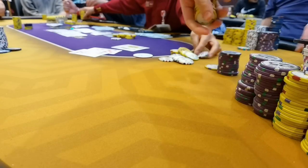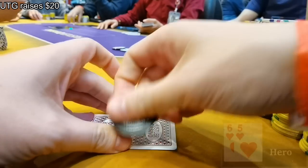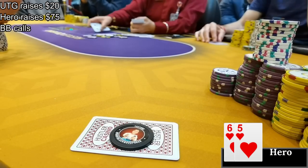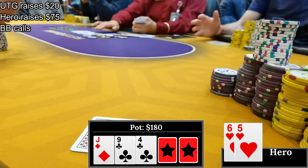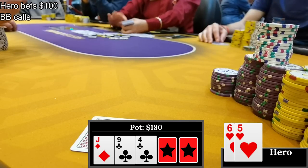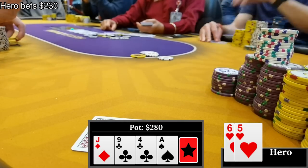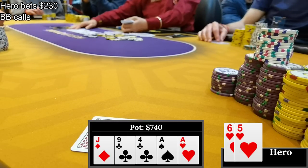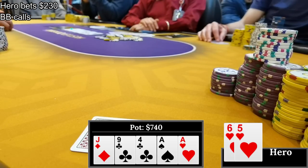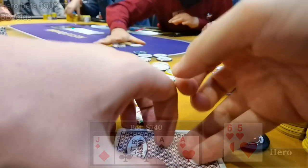Back to hold'em. Under the gun min-raises to $20 and I punish that nonsense by making it $75 with 6-5 of hearts. The big blind cold calls, under the gun folds. We go heads up to jack-9-4 with two clubs. I c-bet $100 planning to one-and-done it, he calls. An offsuit ace rolls off - I have to bluff that turn. I bet $230 but he calls again. The river is another ace - not the best bluff card, but I'm not about that check-down six-high life. The big blind checks, I announce $500 and he snap folds. He told me afterwards he had 5-3 of clubs.